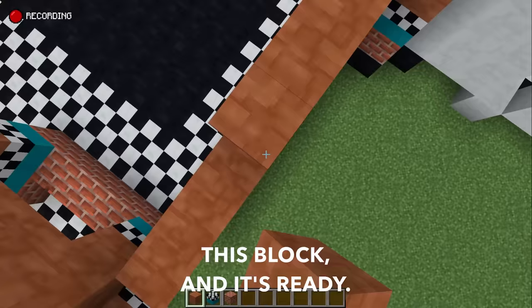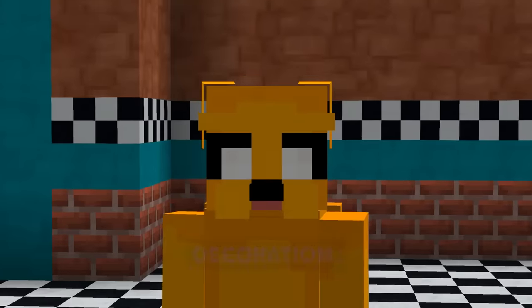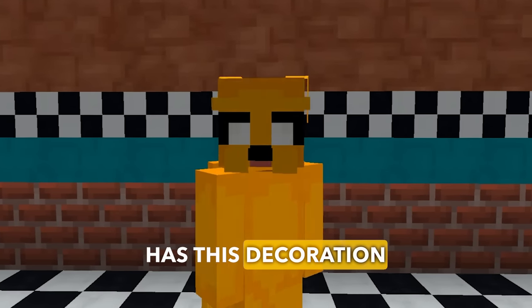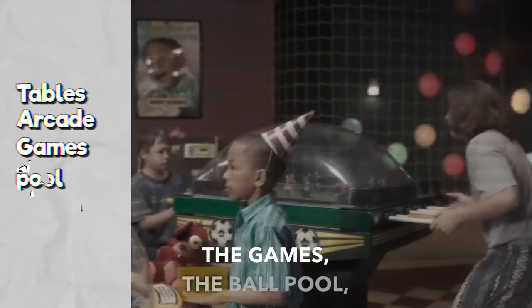I put this block up here and it's ready. I finished the base of the map, and now I'm going to do the interior decoration. If you look closely, the pizzeria has this chess-style decoration here, but the tables are still missing, the arcades, the games, the ball pool, etc.